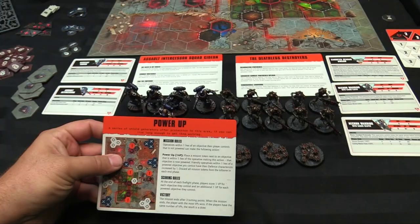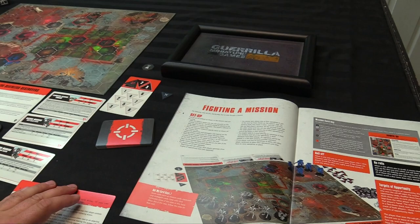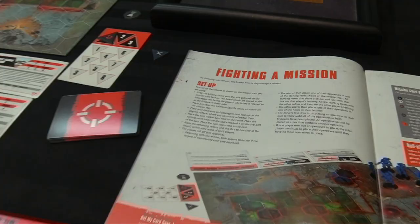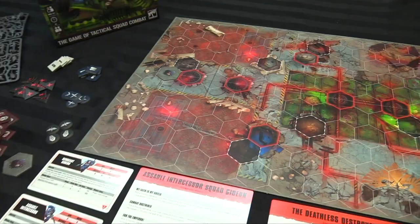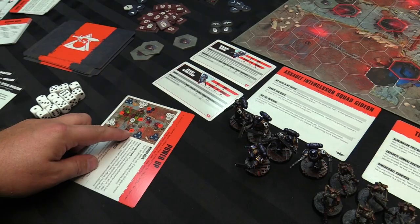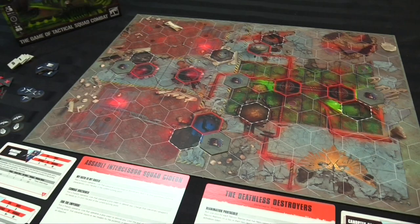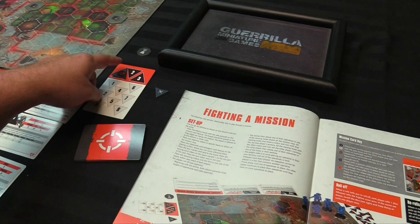We grab a mission — we're playing 'Power Up.' A series of shield generators offers protection if you can live long enough to get them working. Place the kill zone board with the mission card face up, long edges facing the players. Place objective tokens in specific hexes shown on the map — the exclamation points. The tokens are double-sided: Necron board side and human board side. Across the middle there are three objectives, four hexes apart, and two more three hexes down on each side.